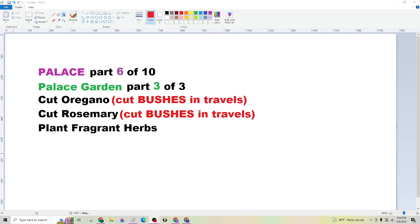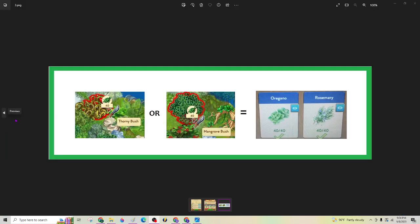Tonight we're going to do Palace Gardens — the next step. Palace Part 6 of 10, main quest. Palace Garden Part 3 of 3 of the concurrent quest, which basically is to cut oregano from your bushes in travels and cut rosemary from your bushes in travels. That's all the grass product — anything showing the grass icon over it will get you oregano and rosemary.